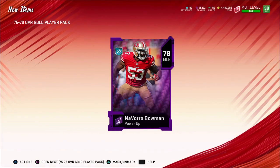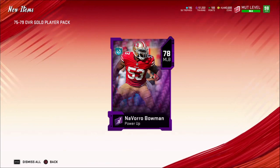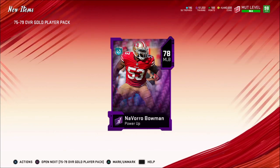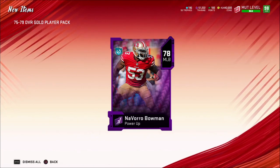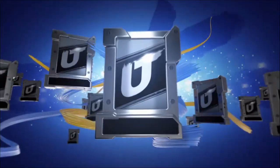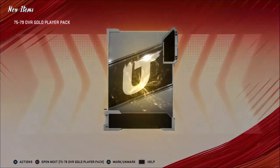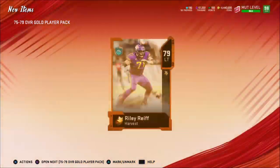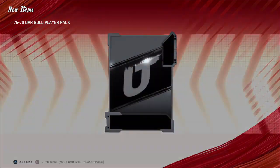Right now especially, since those card prices are so expensive, it might as well be worth pulling some packs because you just never know. I'm not sure if they're going to put solos in to get those cards, because then the price will just plummet — but for the time being... oh my, we just pulled a Navarro Bowman! 400k — I just pulled a 400k card! No way. That's awesome. I feel like I just pulled a golden ticket. I think I spent about 25 to 30k making those sets and opening Get a Player packs, so I basically spent 30k and got a 400k card back.